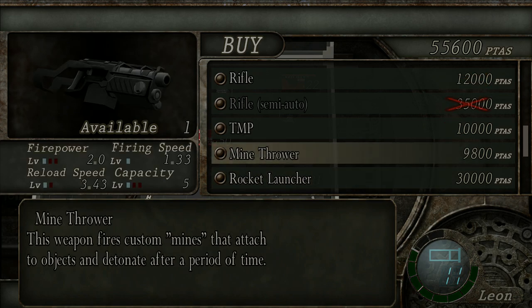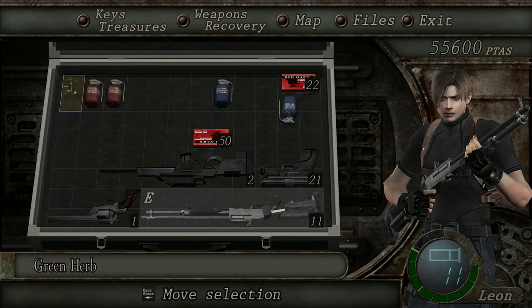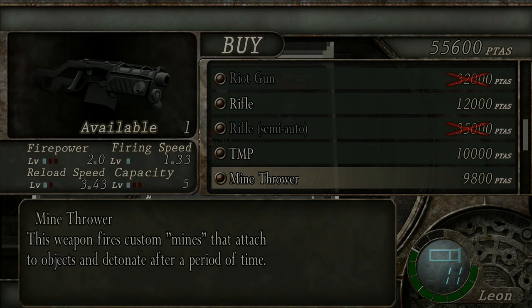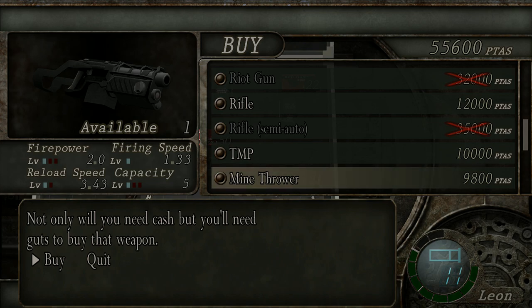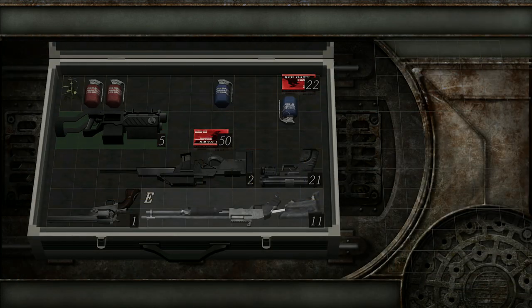We have plenty of room, we really do. I can easily shove the ammo down into that bottom left corner - we have tons of room, absolute tons of room. The mine thrower could probably come in useful, so let's buy it. I want to try it out anyway. I'm not too bothered about the rocket launcher, but the mine thrower sounds interesting. 'Cash, but you'll need guts to buy that weapon.' I'll buy it!